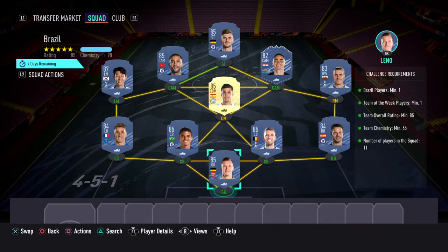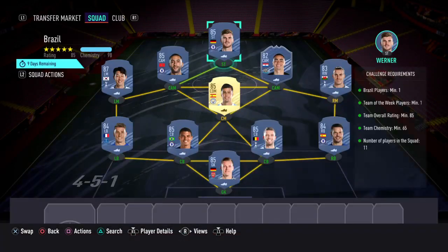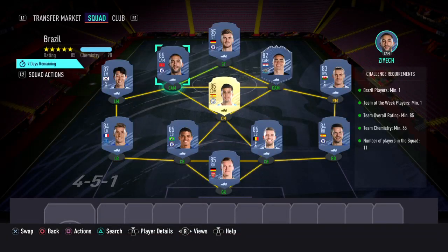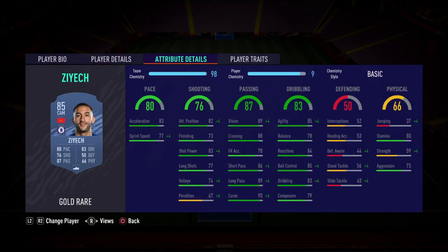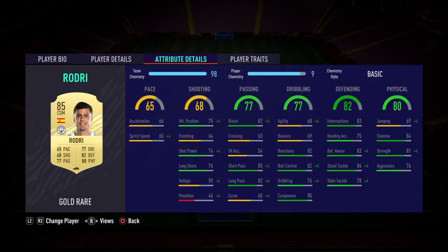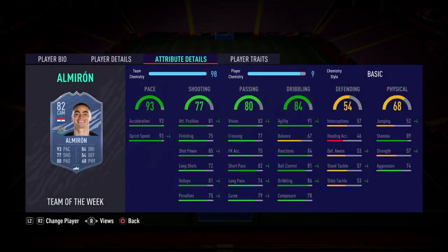The requirements are: Brazil players minimum one, Team of the Week players minimum one, team overall rating minimum 85, team chemistry minimum 65, and 11 players. Here's my squad: striker — Firmino; left mid — Son; CAM slot — Zajac; centre mid — Rodri; and at the other CAM slot I've used the Team of the Week Almiron.